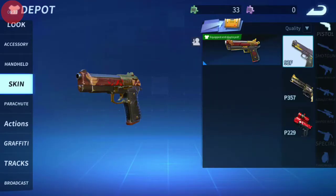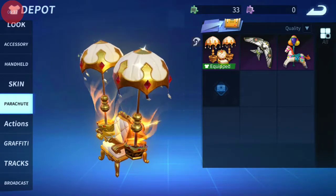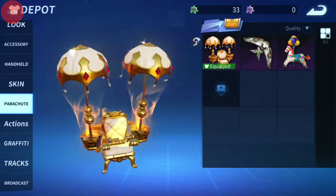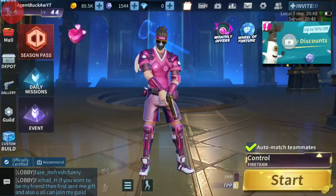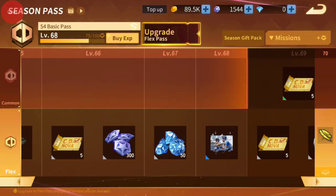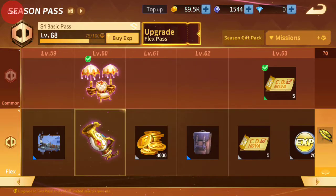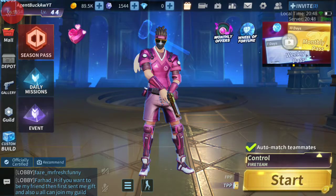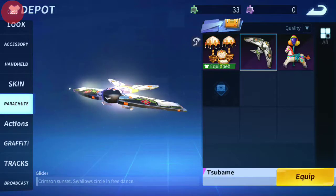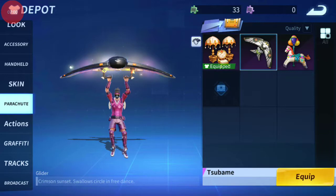On to gliders — this is the real deal. This is the season four glider. You have to get to tier 60 on the free pass to earn it. Work your way to tier 60 and you get rewarded with a free glider.